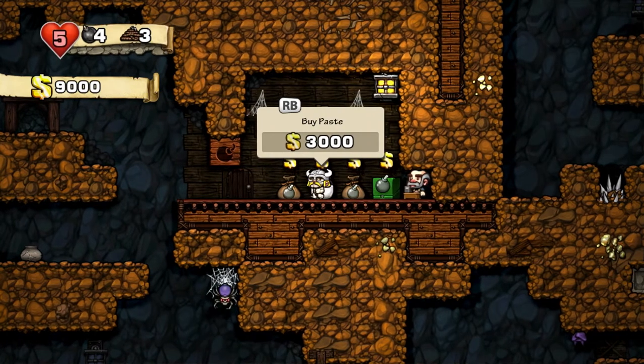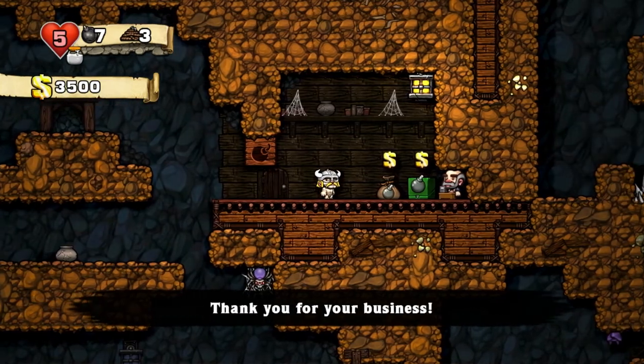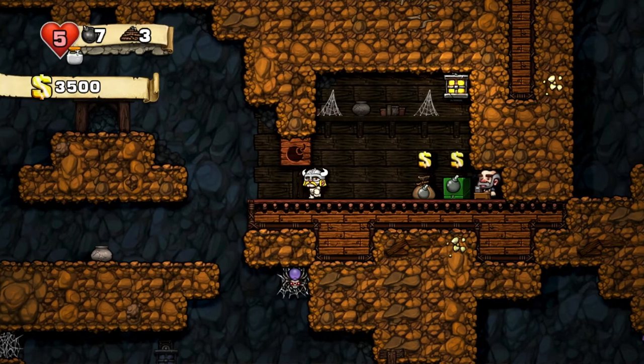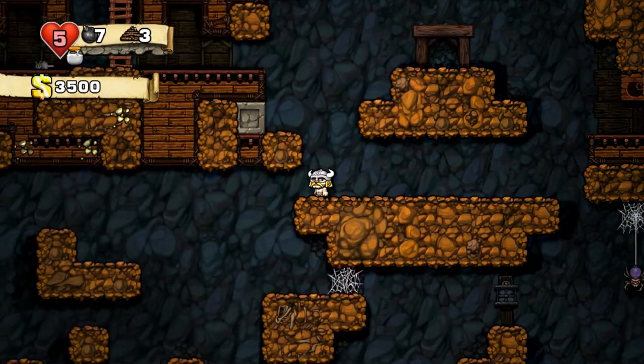In this case I don't have a lot of money, but I think it's worth it to buy a paste and buy three bombs. Now, you can murder the shopkeeper and steal all his stuff — however, that makes your life very difficult, so that's an advanced tactic. I'm not gonna engage in it. Maybe we'll do that for fun later to end the run.